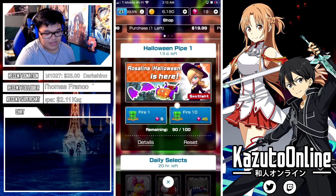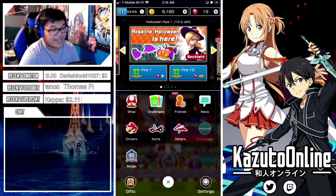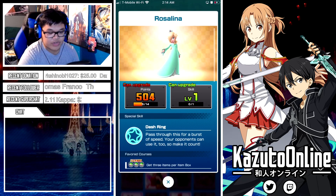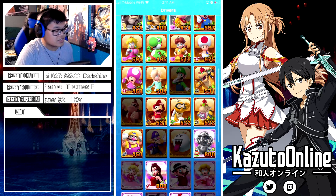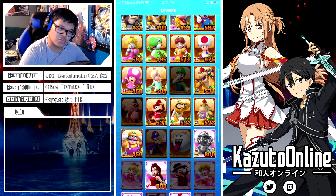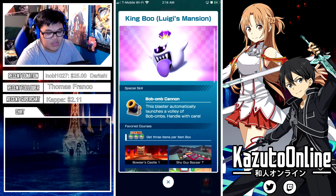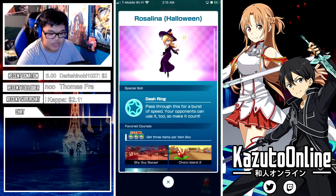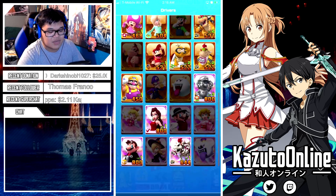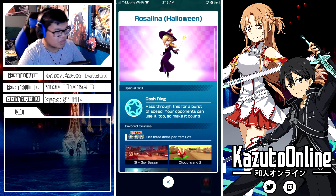Let me give some thoughts on these characters. Rosalina Halloween — her special isn't too fancy. She has the dash ring, basically the same as regular Rosalina. You pass through it and get a little speed boost and a frenzy, of course. But you have to be very accurate on hitting your dash ring, and I believe your opponents can also go through these dash rings, so that's kind of a downfall too. You're trying to beat your enemies and get the high score — you're not trying to give them an advantage.